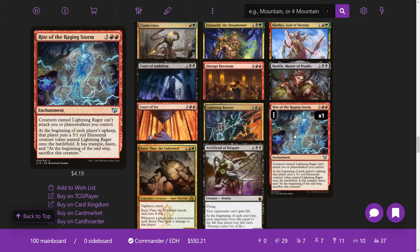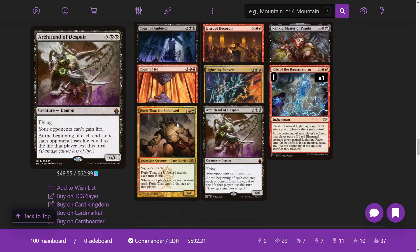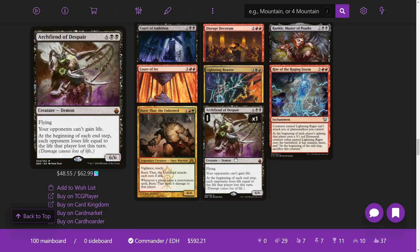Rite of the Raging Storm: at the beginning of each player's upkeep, that player puts a 5/1 red elemental creature token named Lightning Rager onto the battlefield with trample and haste. At the beginning of the end step you sacrifice it, so you're probably going to attack with it since you can't keep or block with it — a great card that encourages combat. Rurik Thar is also forced to attack, so take advantage of that in this deck where everything else is forced to attack. He also deals six damage to a player whenever they cast a non-creature spell. Archfiend of Despair is great — you have tons of ways of dealing combat damage and making opponents lose life, and this makes it even easier to kill them off.